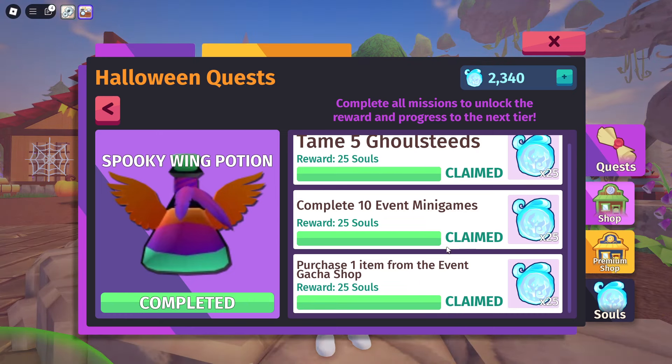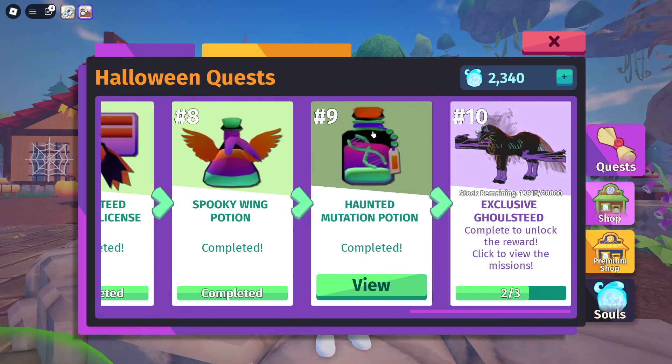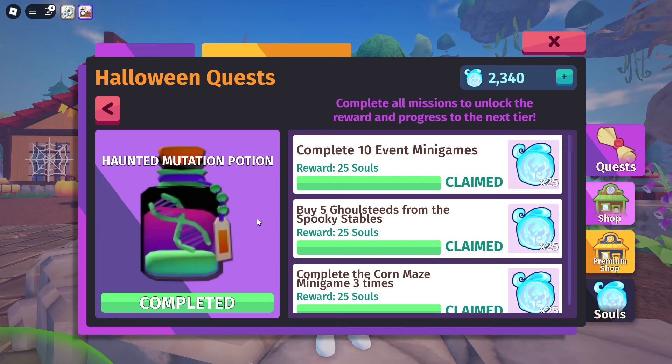These potions are incredibly valuable and very cool to have — an amazing reward. Then we've got the next quest for the Haunted Mutation Potion, which gives the Haunted Mutation of either Ghost or Ghoul on your horse. If you breed a horse with Ghost and a horse with Ghoul mutation and both traits end up on the same horse, your horse will be invisible — really really cool.